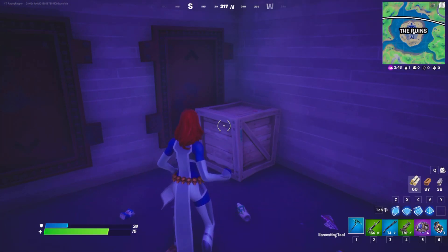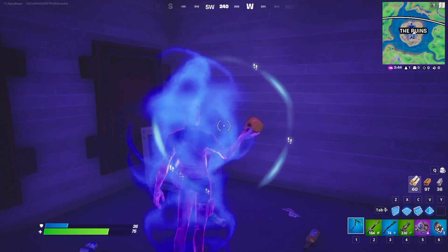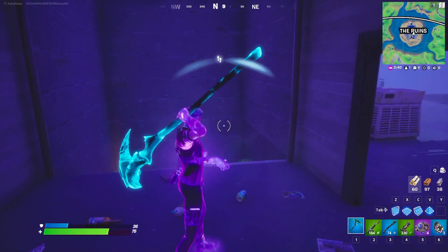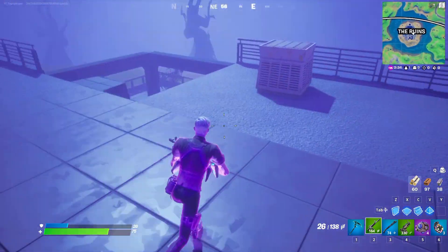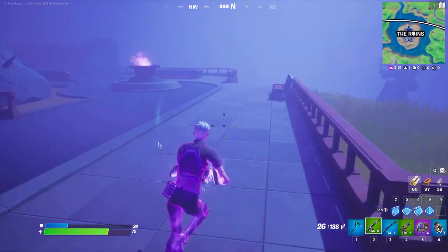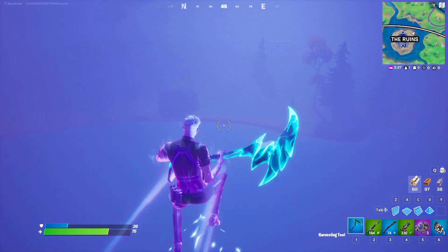Walk to somewhere safe and do the shape-shifting emote. And boom, here you go — I'm now wearing the Midas outfit. This is really sick because the skin is amazing and it's not yet released. You can run around and play like this for the rest of the match until you obviously damage somebody. This is pretty cool — you can do everything with this skin.